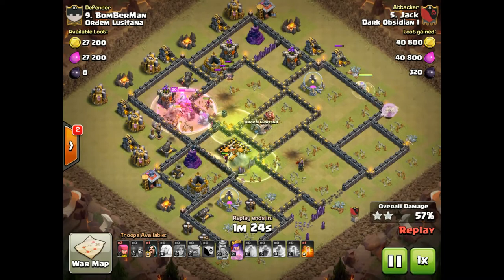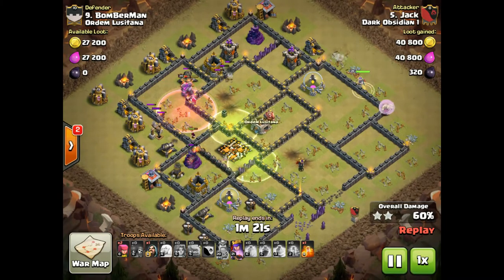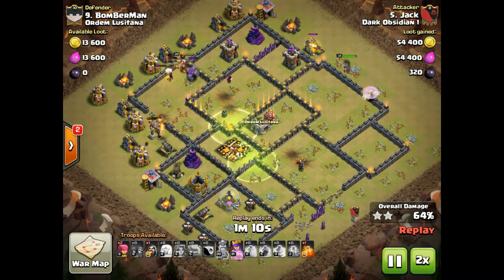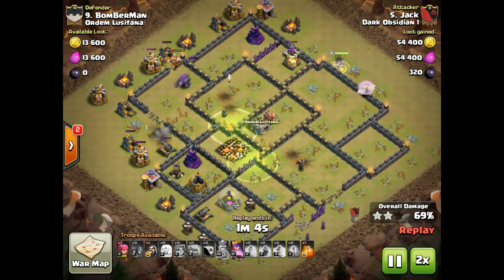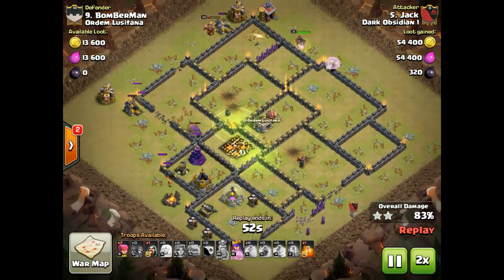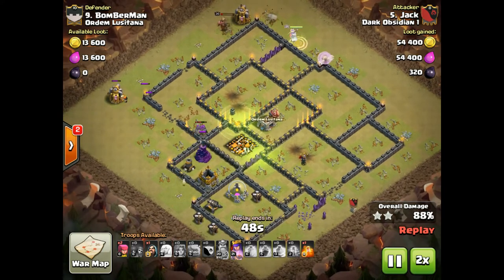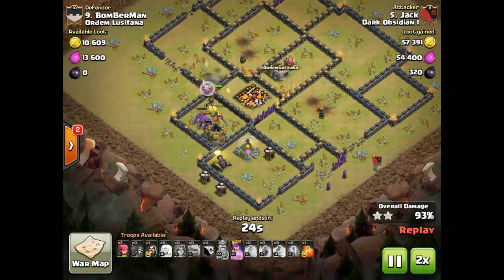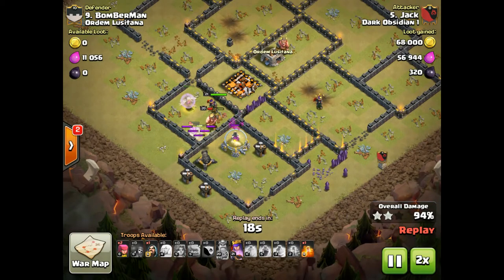We use it to our advantage — three-star their base, win-win for us. Queen just keeps walking up that side without even using queen ability, still has two golems up tanking for that war base. Then the healers come down with the king and queen — game over. Good job Jack!